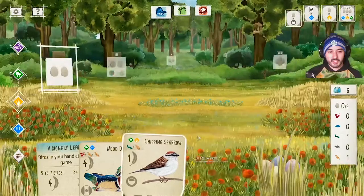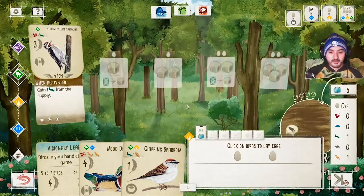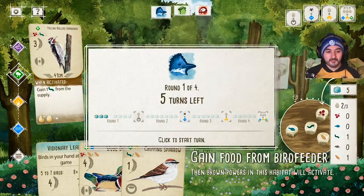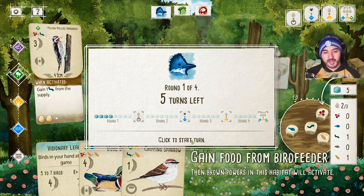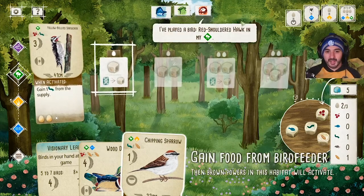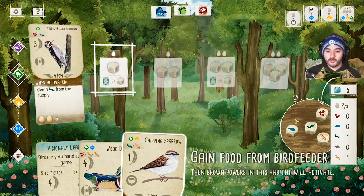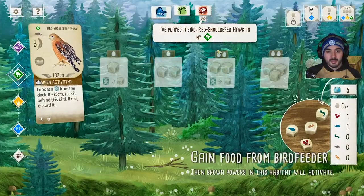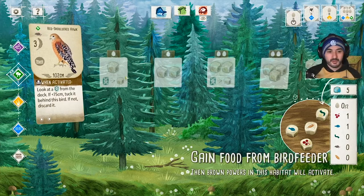I'll lay two eggs. I'll lay both eggs on this bird — at the bottom of the card it tells you how many eggs the bird can hold at any given time. After my turn, green gained food and someone played a bird — the bird feeder has been reset because the player who gained food re-rolled the dice. Red played a Red-shouldered Hawk — a hunting bird. Every time this player gains food, they look at the top card; if it's under 75 centimeters they tuck it behind the hawk, worth one victory point each.